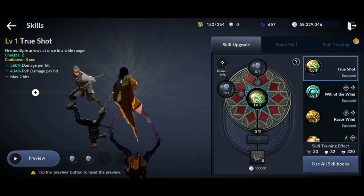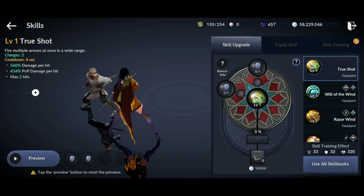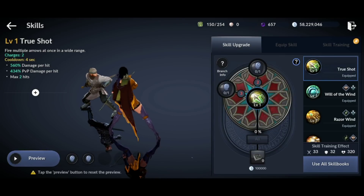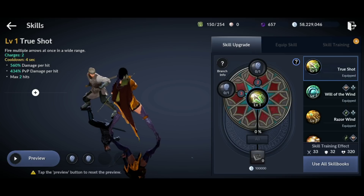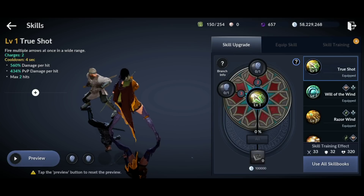The first skill for the Huntress is Trueshot. It comes with two charges on a four second cooldown time. It does 560% damage with two hits, and it does a frontal cone damage in front of the target. Its sub-skills are 10% increased range, and it grants one extra charge, taking it from two charges to three charges. This skill is great for PvE grinding.